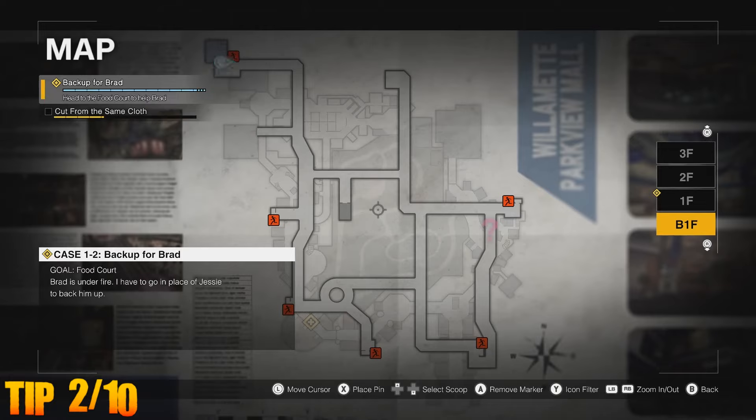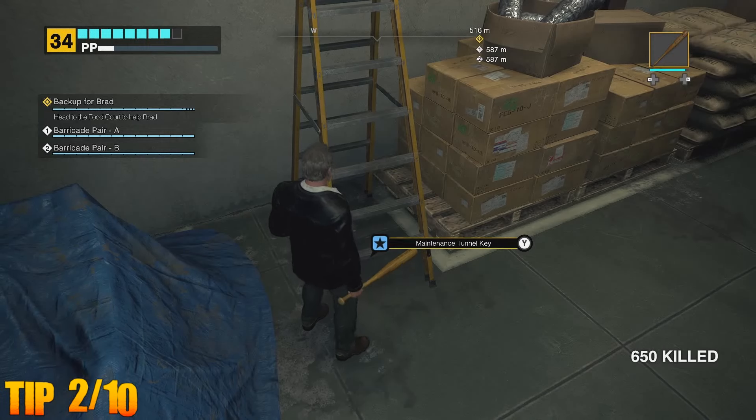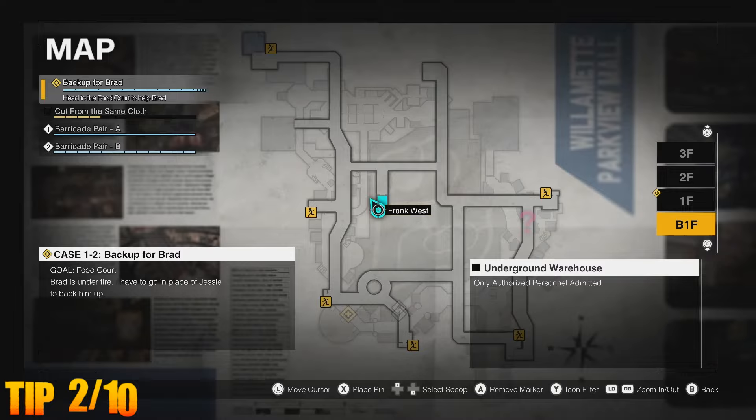A little additional tip: head to the nearby underground car park when doing this, as there are literally hundreds upon hundreds of the undead located there. Also be sure to grab the tunnel maintenance key from down here, granting access to all of the locked doors and making travelling much easier.